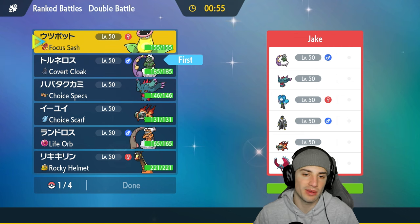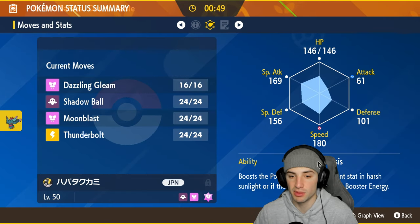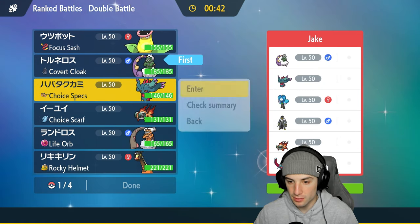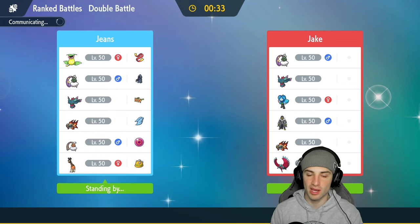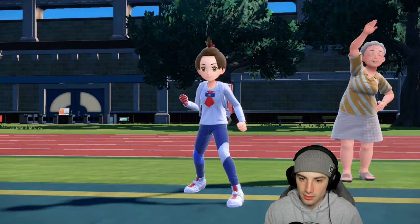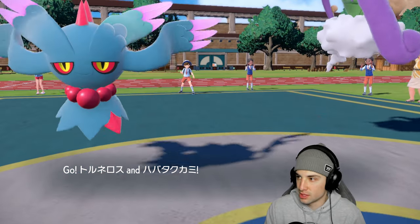I'm going to go Tornadus lead, try to pop Tailwind, and bring Victory Bell in the back end. I'm thinking of leading Choice Specs Flutter Mane alongside Tornadus and going Victory Bell and Chi-Yu in the back end — especially with the Choice Scarf, Chi-Yu could be very dangerous late game. They're probably leading Tornadus as well, so we're probably both going to Tailwind and then I can try to pull off a Sunny Day. I really need this Sunny Day — that's the plan.